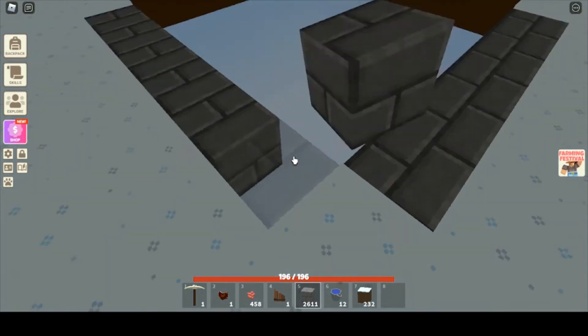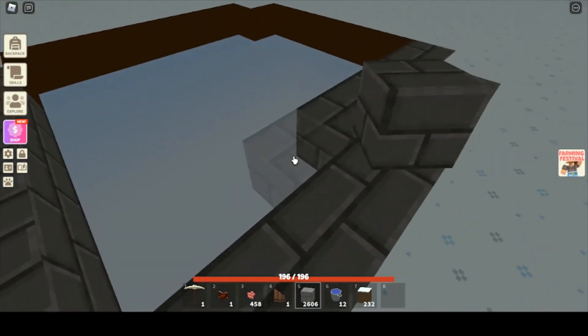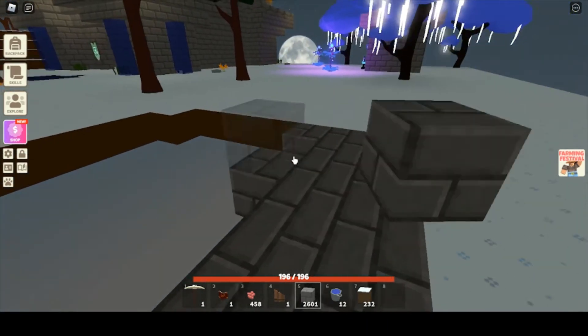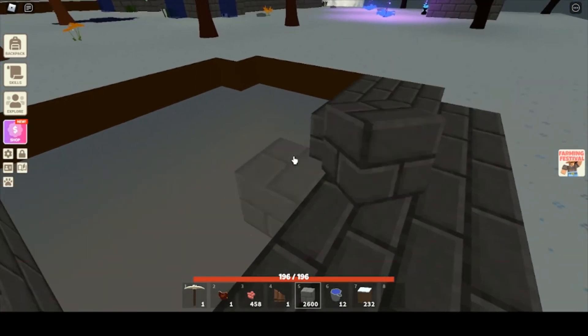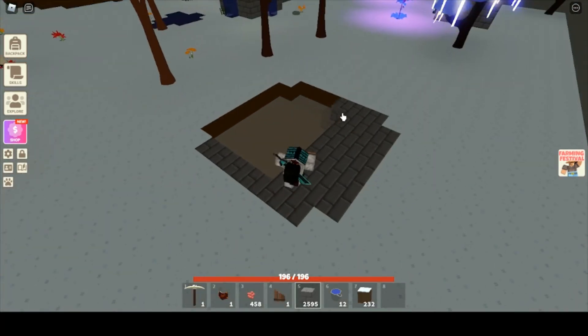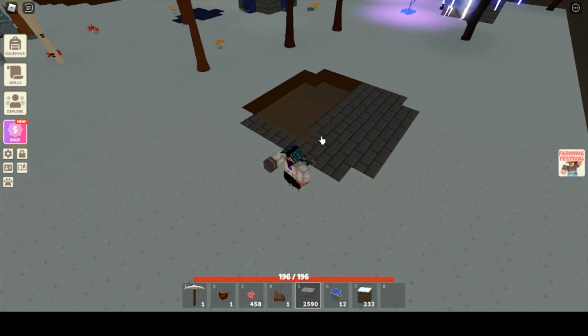Grass just looks kind of strange, but with stone bricks it looks like a person put it there — it just looks better with stone bricks at the bottom. So we're going to fill that in right here, and after you're done I'll tell you the next step. Once you're done with the stone bricks, find the middle and I'll tell you what to do next.